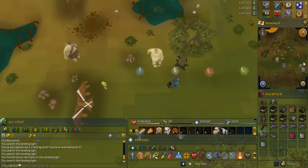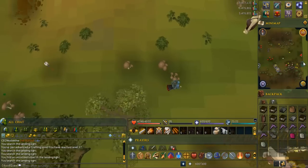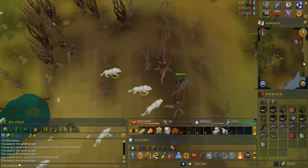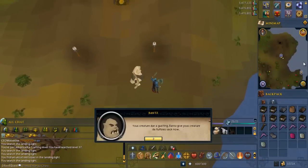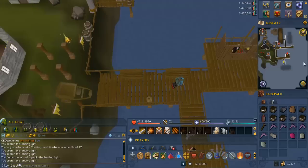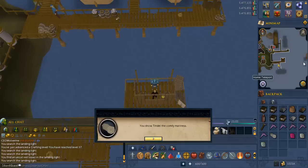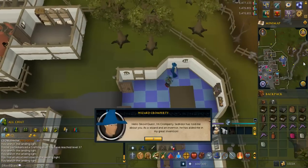Head straight east back to Rance. Talk to Rance and tell him you helped the gnome. Head to the area in Port Khazard circled in red. Talk to the Tyndall merchant and tell him you have the mattress. Head to the building in the northeast corner of Ardougne. Talk to the wizard and tell him you have the iron oxide.